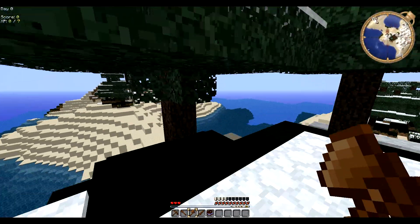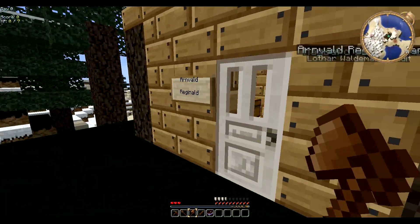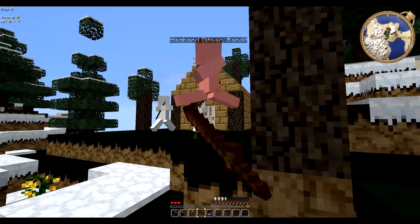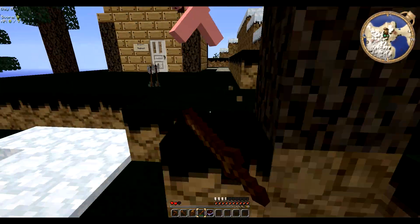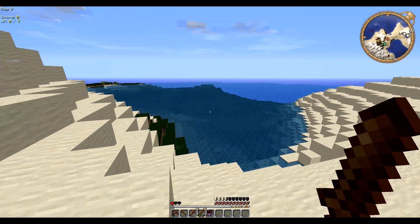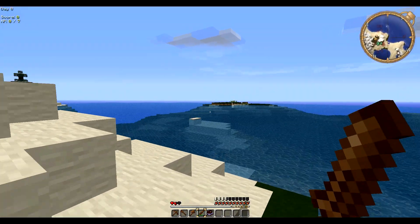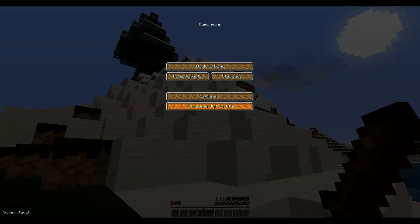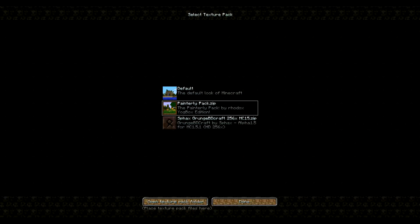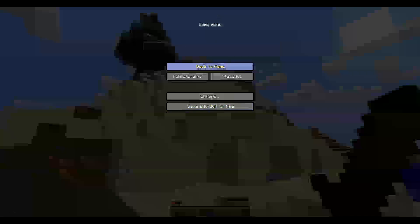It looks like we've got a little building — I'll check it out now. Who's in here? Oh my god, they have no skins apparently. I think I'm going to have to switch to the default pack. Oh my god, I'm going to die — run! That was unexpected. I thought there were some nice, kind villagers willing to trade. Apparently not.